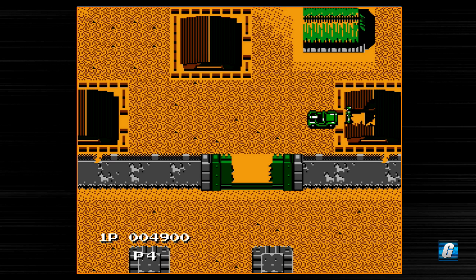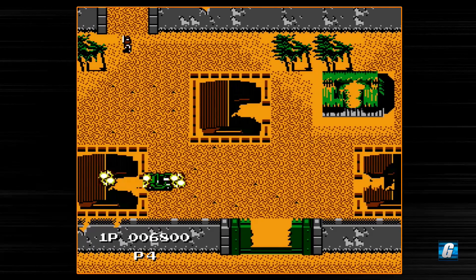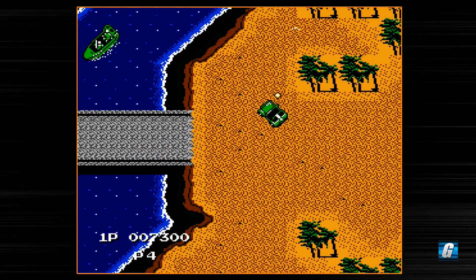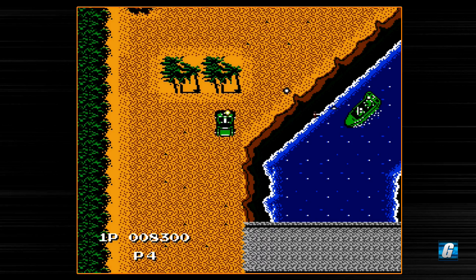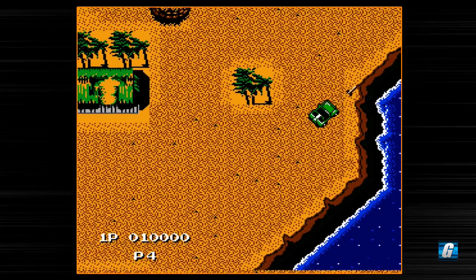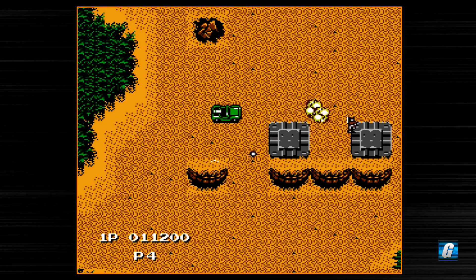One of the main gimmicks in Jackal is being able to use your grenades or missiles by pressing the A button to blow up houses, buildings, and things like that to release POWs or hostages. There are blinking hostages you can pick up that actually upgrade your missiles. You start off with a grenade, pick up one blinking hostage and it turns into a missile, pick up another and it spreads left and right, and pick up one more and it spreads in four directions — basically the best weapon in the game.